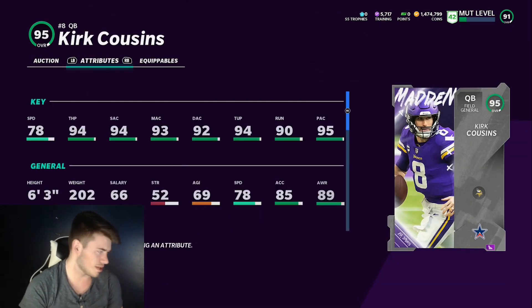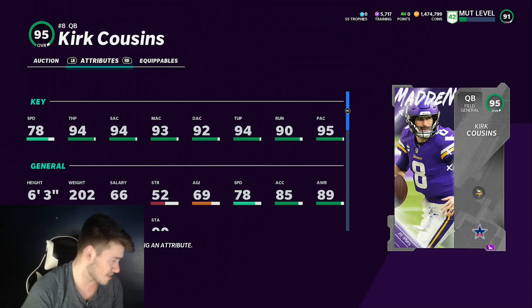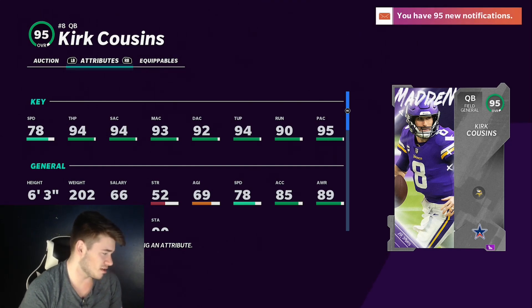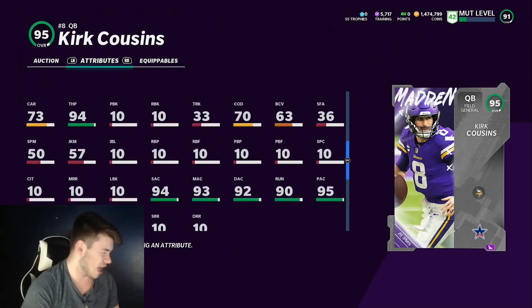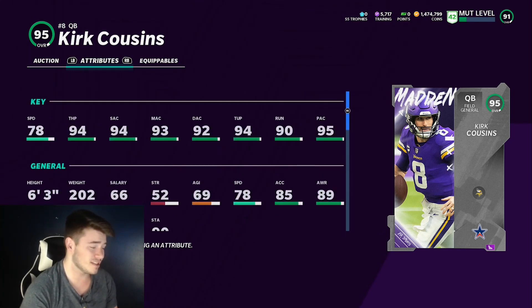It is 95 overall Kirk Cousins. Some people don't see past the name, but if you power him up he gets 95 throw power and that Gunslinger ability. The stats across the board really aren't that bad — he's a little more mobile than you'd expect, has solid accuracy, and even 90 throw on the run. He's got 73 carrying and 70 change of direction, so you're probably not juking people out with him, but the card is kind of a gem.